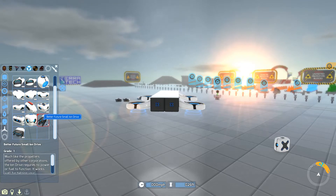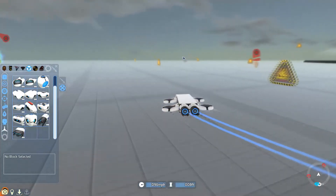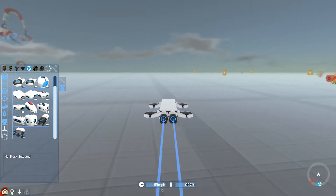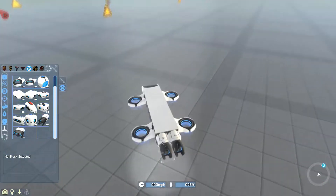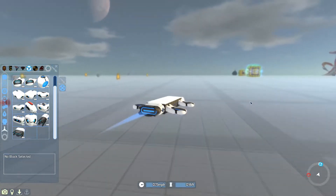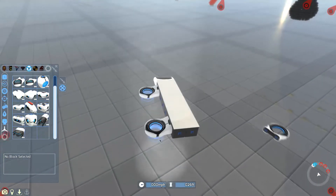These are the last two items for this faction — the Better Future small ion drive and the Better Future medium ion drive. They make propeller sounds for some reason. Let's see how fast I can go — 112, 113 mph — so that is quite fast and I'd be able to travel around really quickly. The medium ion drive looks much better and gives me a Star Wars or Tron vibe because of the trails. It is quite unstable though — maybe just because of my building skills.